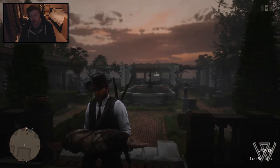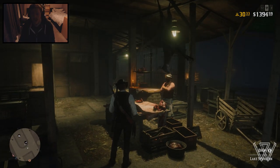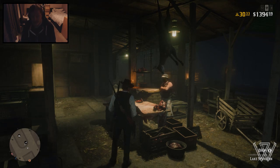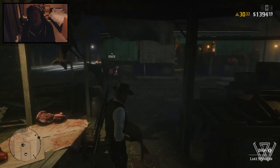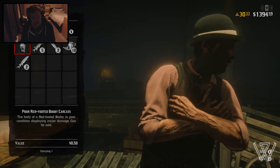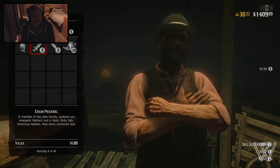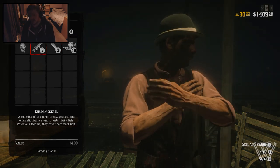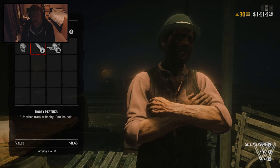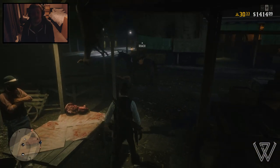We're at the butcher now. Quick tip: if you're carrying a fish and have one on your horse while running, press up on the d-pad to whistle your horse and he'll follow you. We have the lake sturgeon on the back of the horse and we're carrying one too. Let's go ahead and sell. Two lake sturgeons at $7.25 each — that's $14.50. We also picked up five chain pickerel. Just under $20, and that took about three to four minutes.